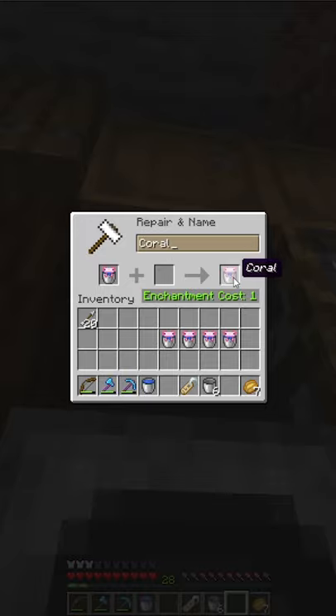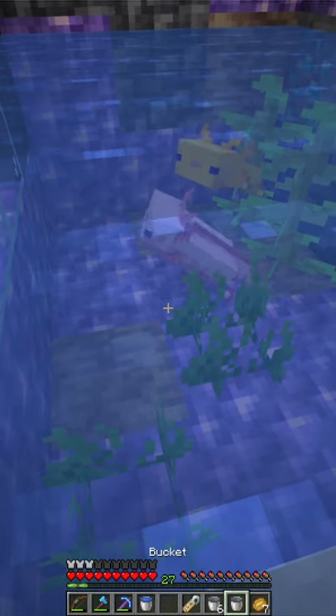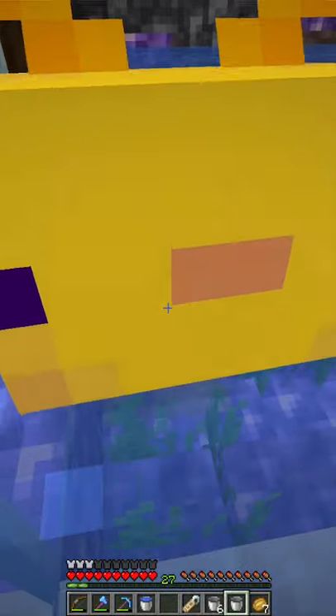After you're done typing out your name, pick up your new friend, take them to the aquarium where you'd like to keep them, and let them go. Hi! How you doing? They're so adorable!